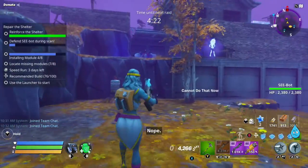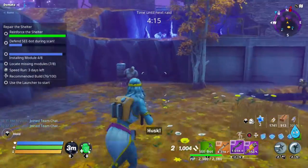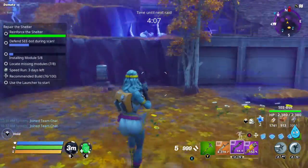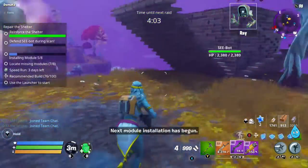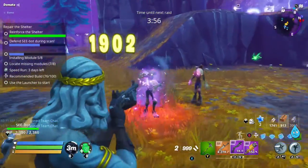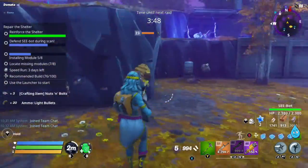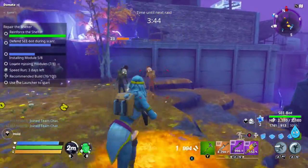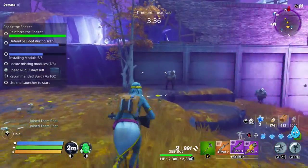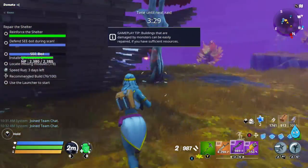C-bot is now scanning and they're going to come running. So we're going to be done either way because that's the last module we need. But this is what defending C-bot looks like — once you start the scan, enemies spawn nearby and start attacking. It's kind of like a rescue survivor mechanic. They come rushing and you just have to stop them. They come in huge hordes at higher levels, but right now it really is that easy.